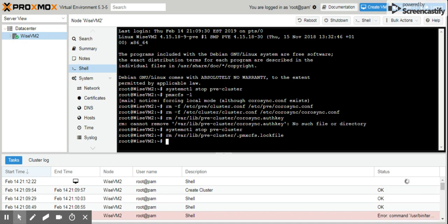At this stage we are done removing the cluster. What we want to do next is restart the PVE services. You have two options: you can either restart the services or you can reboot the node — it's totally up to you. If I don't want to reboot, I'll just restart the services. To restart there are actually four commands I need to run.